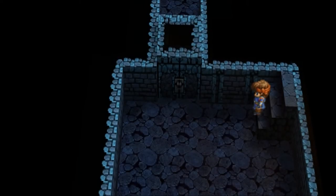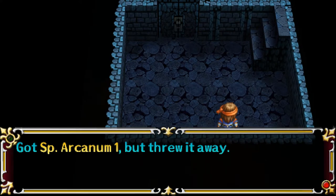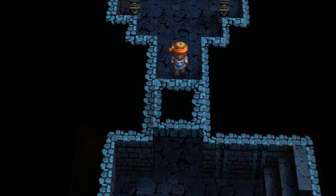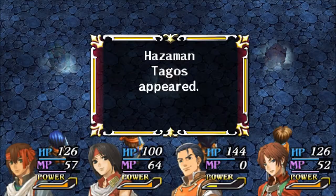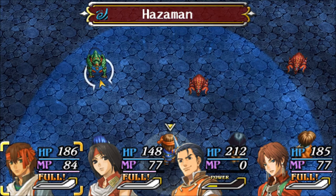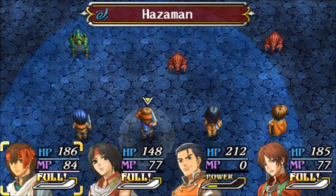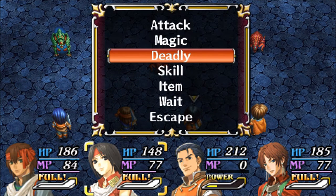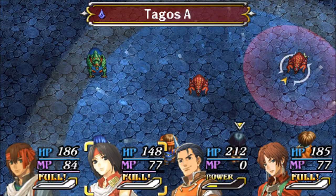There's two ways down, and this is one of them. Tagos — not sure if we've seen them before. I don't know how many monsters are going to be here. Let's use the Unlimited here on this Tagos A.